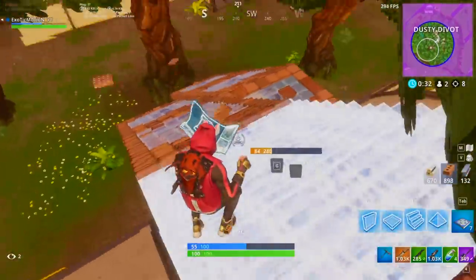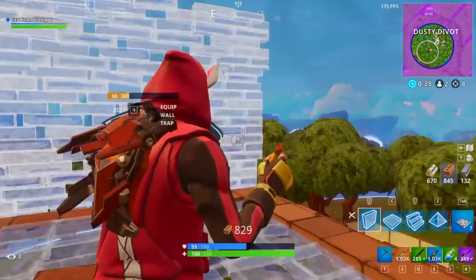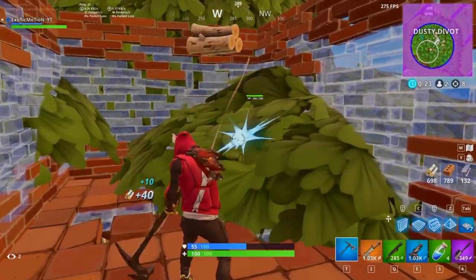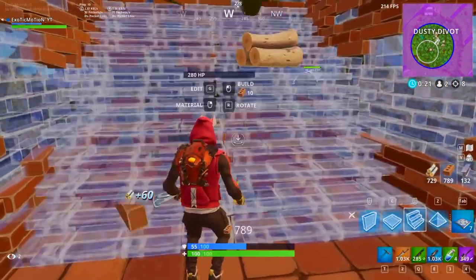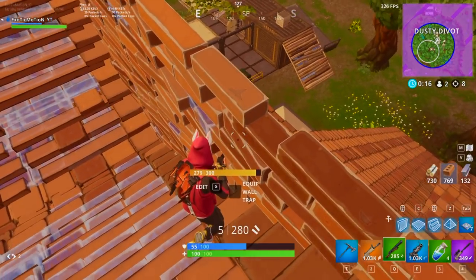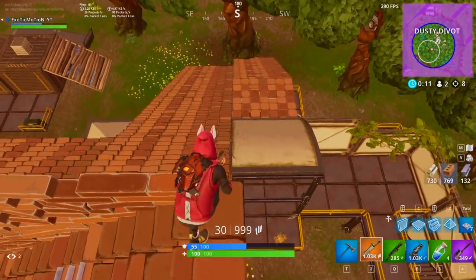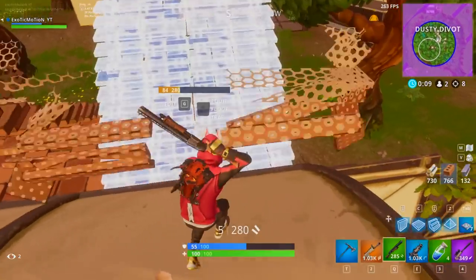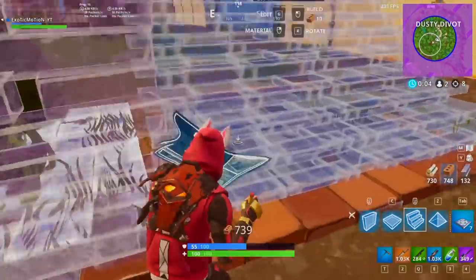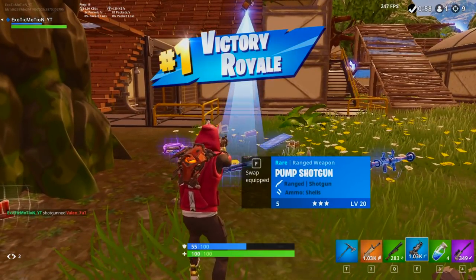We know this guy's got to be in Dusty Divot. The thing that sucks about Dusty Divot now is there's trees everywhere — it's like the new Wailing Woods, so it's really hard to see people. Let's break this tree, get some wood, get it out of our way, and get high ground. Last person alive — we're going to get high ground and try to find him. I can hear him running around. There he is — we're going to rush him and get aggressive again. He's probably weak or scared, so getting aggressive is going to scare him more. Woo! Let's go guys — that's how you get a victory royale!